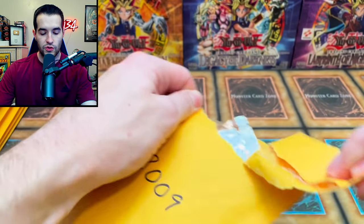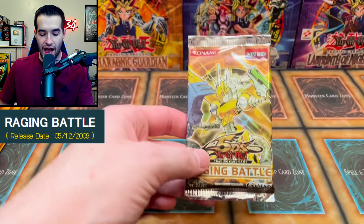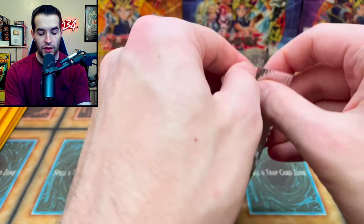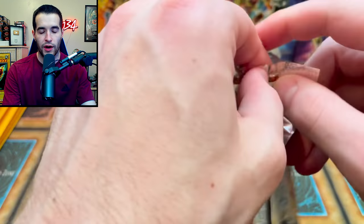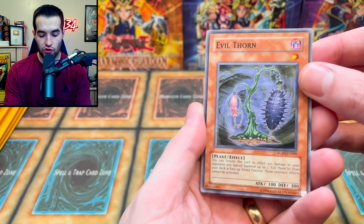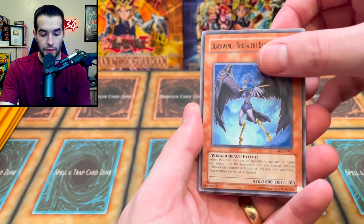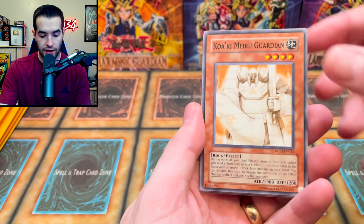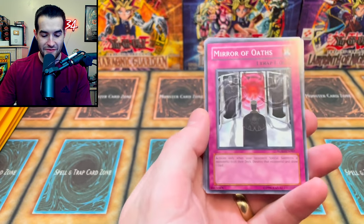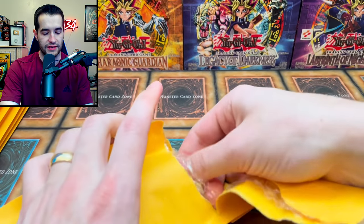2009 — we have a Raging Battle pack. We've had crazy luck with these before. Inside: Evil Thorn — used to be a crazy expensive common, around $6-7 — Crimson Fire, Blackwing Shura the Blue Flame, Koa'ki Meiru Guardian, Mirror of Oath, and Swallows Nest.